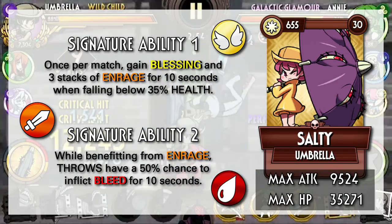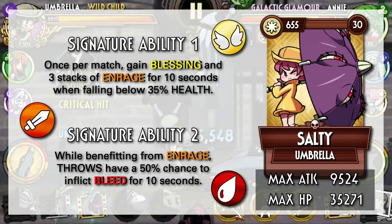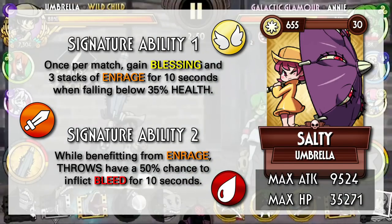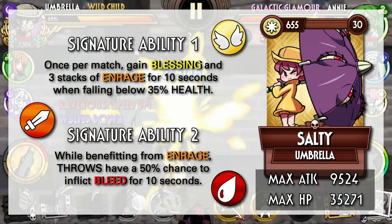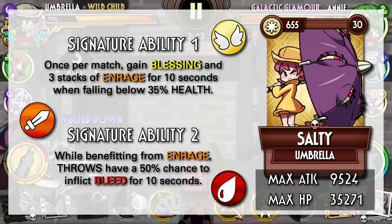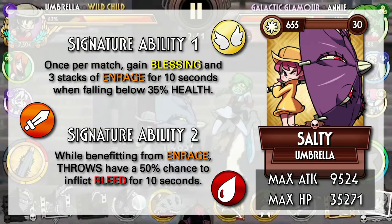The good thing is that you can inflict Bleed by gaining Enrage through other means, such as a rerun as a support. By that point, however, it feels like you're going through a lot of hoops and bringing in a lot of different variants just to make a Bronze variant good.